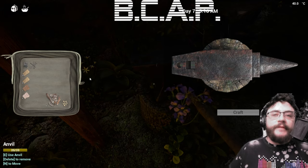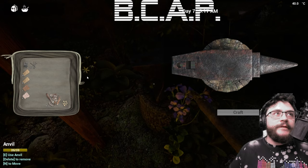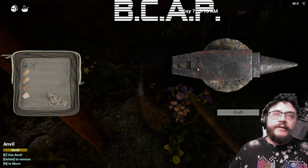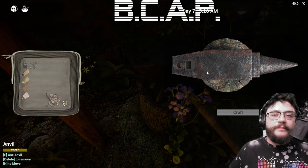That's how you make nails. You can fast forward this video. Make the iron ingot, put it on the anvil — bam, gives you 10 nails. There you go, you're welcome.